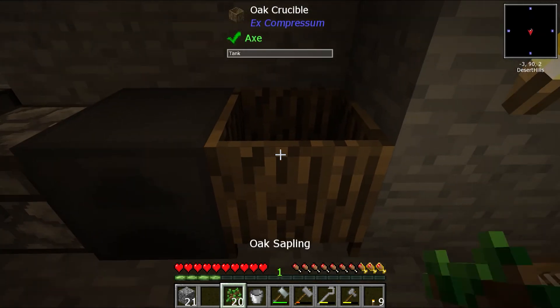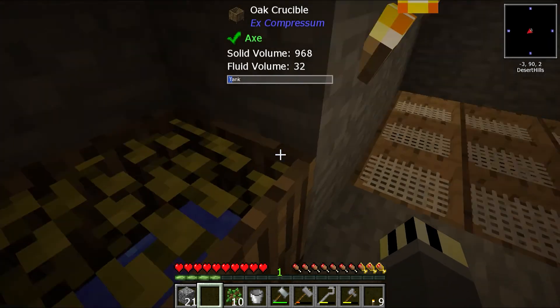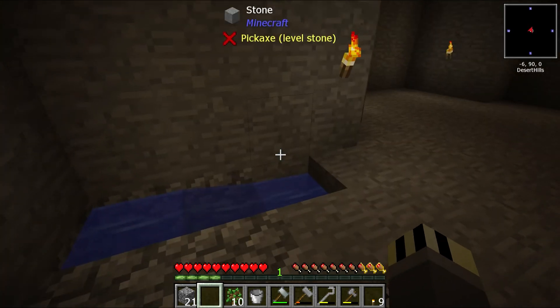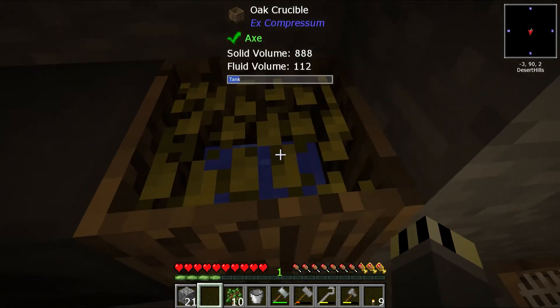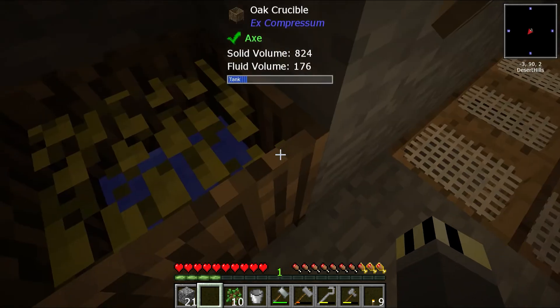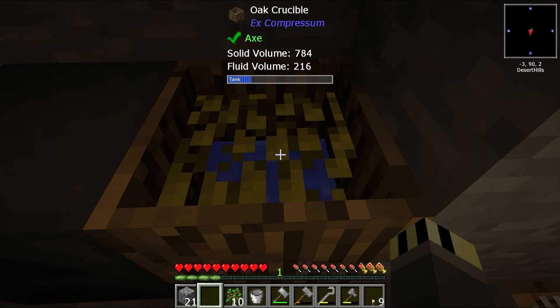That's one set of water, let's fill it up again. It takes 10 saplings to fill one of these. The reason why I'm doing this - anybody who's played Minecraft at all will know exactly what I'm doing - I'm making the infinite water supply, because there's no point using up precious saplings constantly to make water when I can make it infinitely through a game mechanic. Because that's just ridiculous.